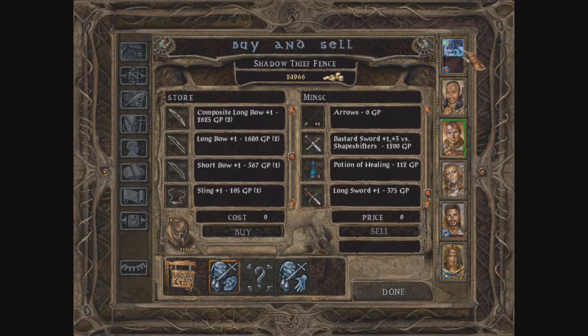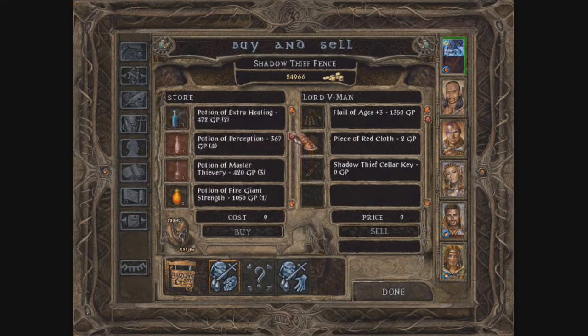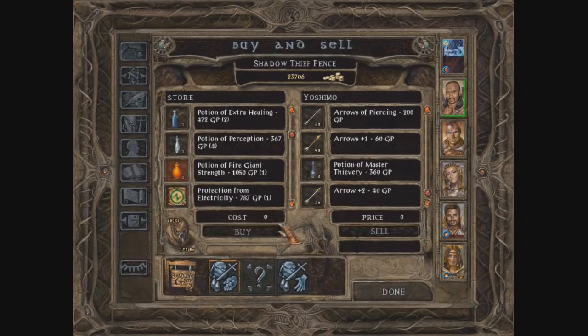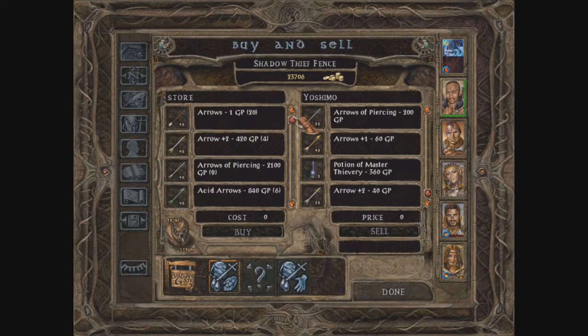I can't sell Veil of Ages — strange. Let's buy some of those; I'll buy all three of them actually.